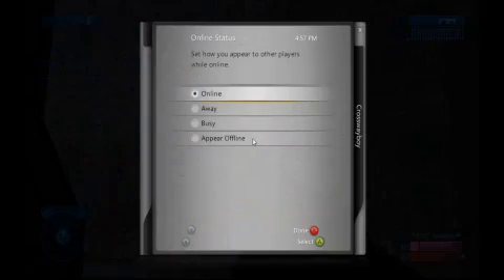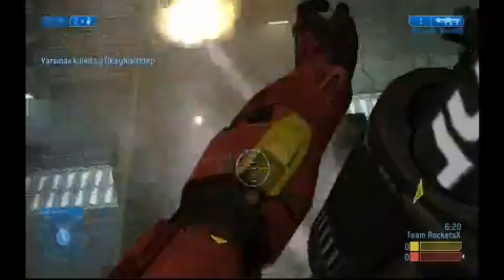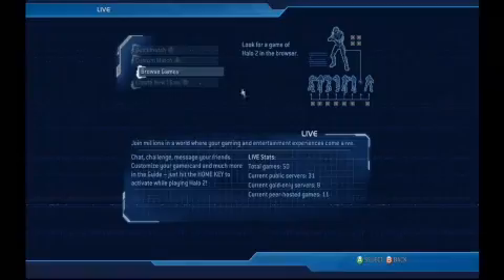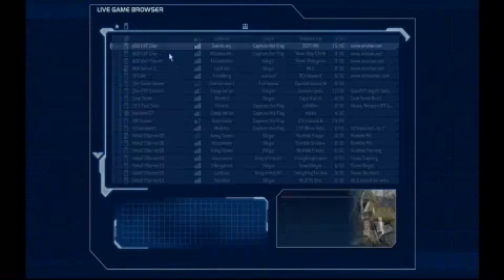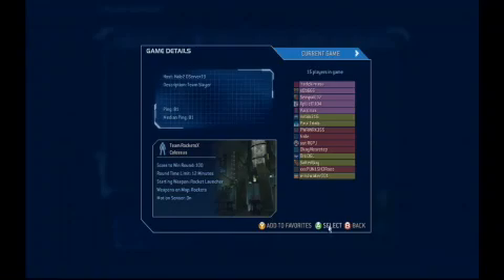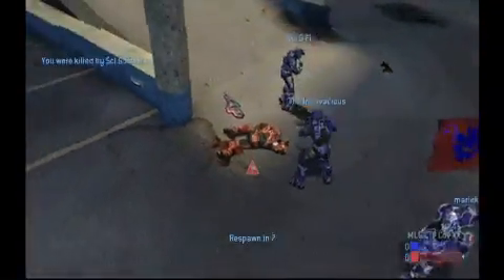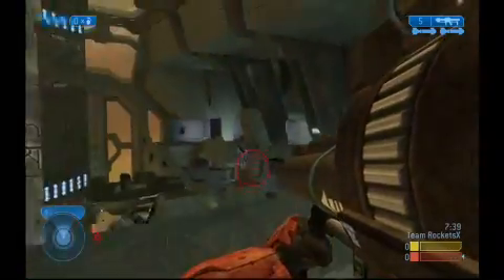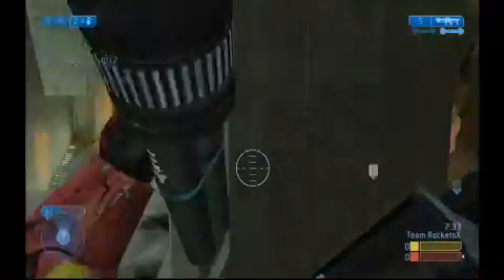Then there's the reworking of the online interface for Vista users using Windows Live, the PC counterpart to Xbox Live. The Vista version of Halo 2 offers a more conventional approach to joining games, with the ability to browse through an organized list of servers. PC gamers will be pleased to know that unlike Xbox Live Silver accounts, Windows Live Silver accounts are able to play online and use voice chat without paying extra. However, you'll need a gold account for some features such as friend lists, true skill matchmaking, and gamer achievements. Additionally, the game currently doesn't support cross-console connectivity, no matter what account type you have.